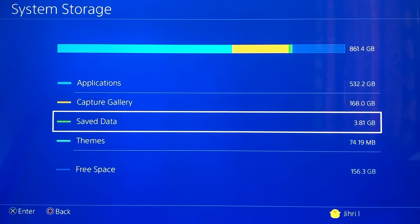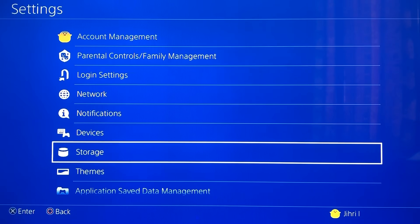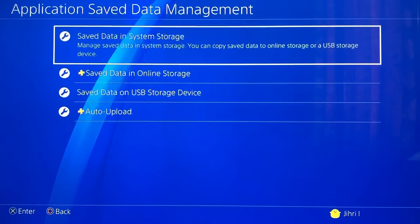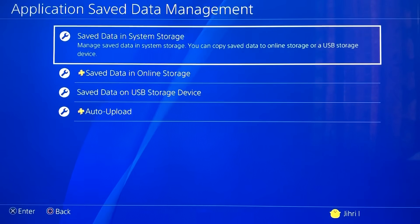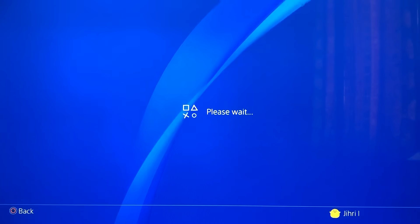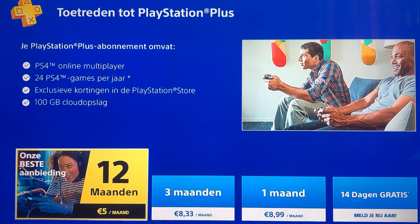Resetting your console is actually pretty risky because you will lose everything on your console — all your data and things like that. But if you want to save your data, what you need to do is go to Application Saved Data Management, then go to Save Data in System Storage, and then Upload to Online Storage. This will upload all of your data into your PlayStation cloud.